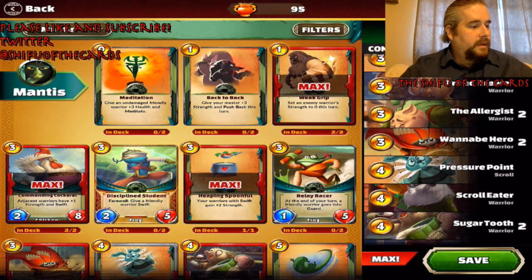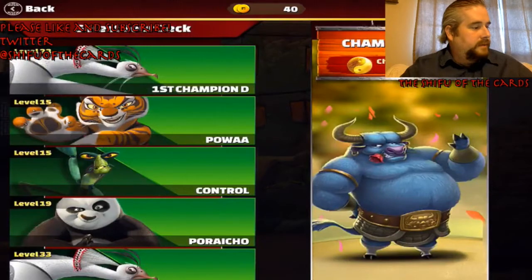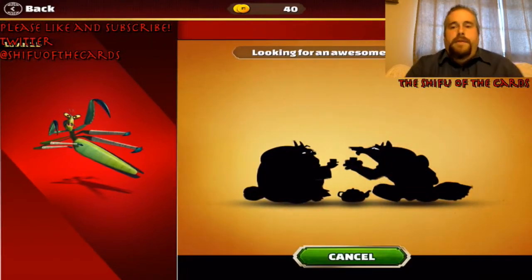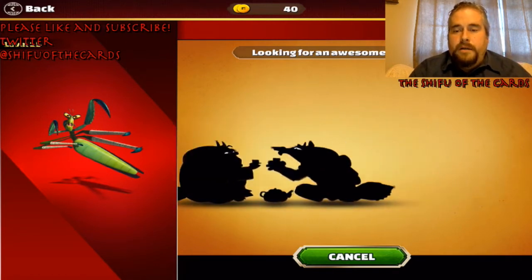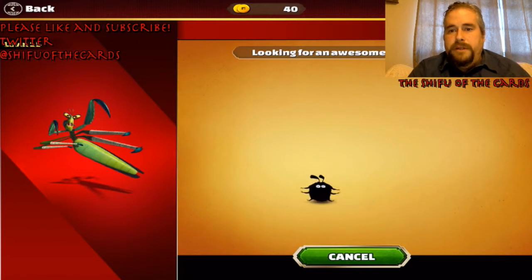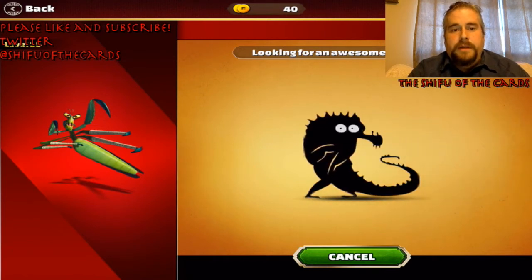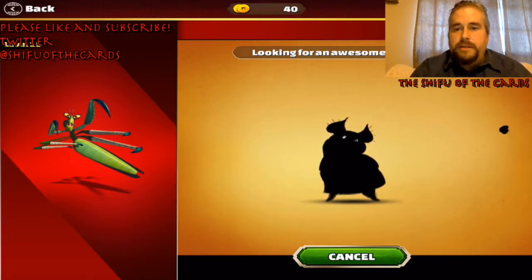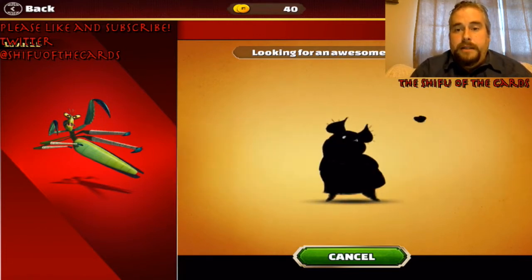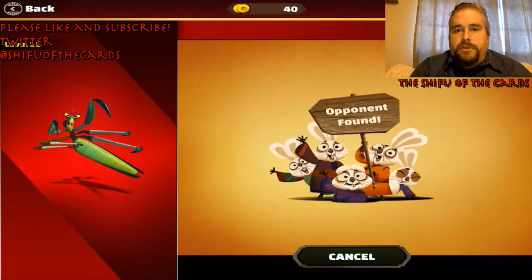It grinds the opponent down. If we see all that in action, let's queue it up and see what happens. The bad matchup for this deck is a Shen deck with the red emblem. The thing that gets rid of control decks in this game is red emblem — if you're going against a lot of control, switch to Shen and you can turn everything into a 1/1. We're looking for an opponent.